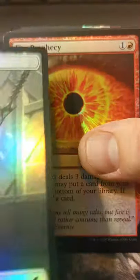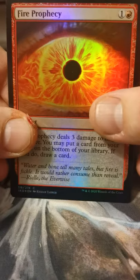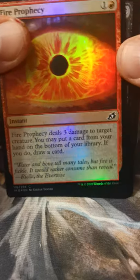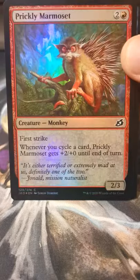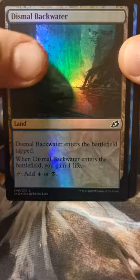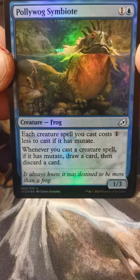Guess what? That's another beast token with a human soldier on the other side! Fire Professi— Knight Squad Commando. Prickly Marmoset — probably. Dismal Backwater — here we go, Pollywog Symbiote.